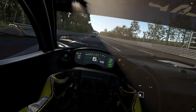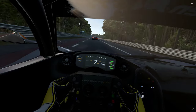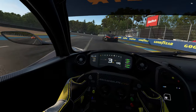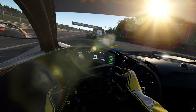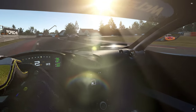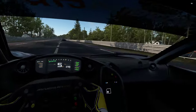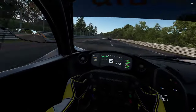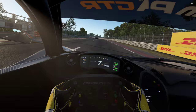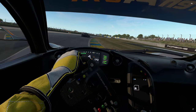This is right on the edge of grip with DRS open through those corners - gives you an idea of how much aero you're dumping. They do require a lot of concentration as the car just moves around all over the track. The smallest thing, and then you open the DRS and it's even worse - it's just exaggerated so much because you've got no aero on the back.